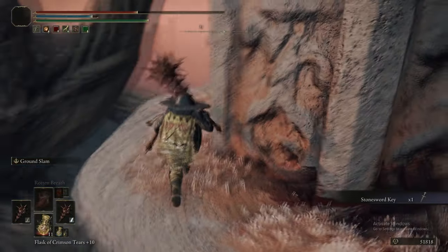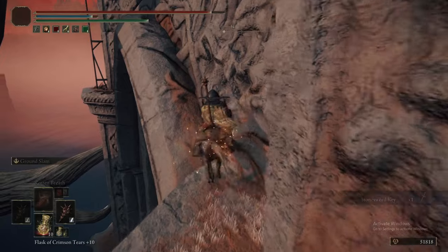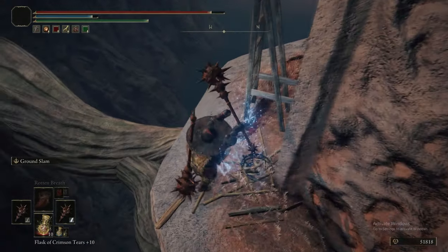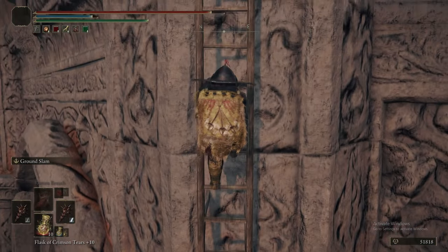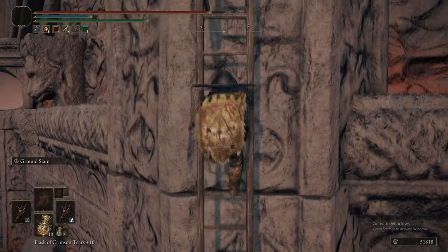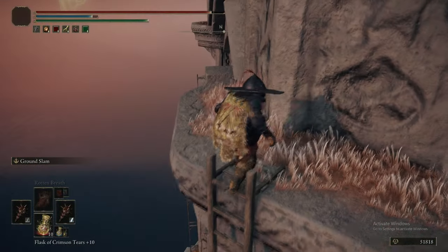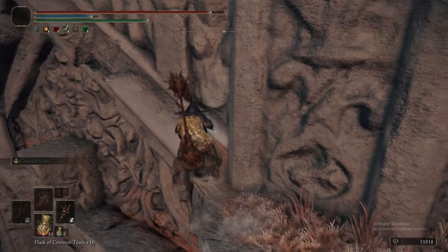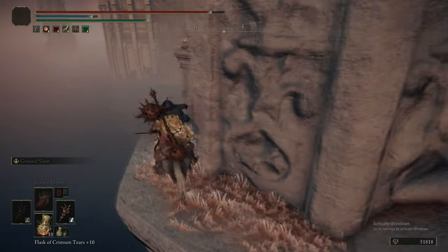As we jump over to the Divine Tower, we've been using Torrent to cross these archways. There are occasionally gaps in these archways, so keep an eye out because if you fall through them you will perish. That item over there was the only one on this level, so we ascend a level and do the same thing a couple more times as we go around. There are some items on here that are easy to miss — I think there's a Newman's Rune around the back, a Rune Arc, and possibly a Stonesword Key.